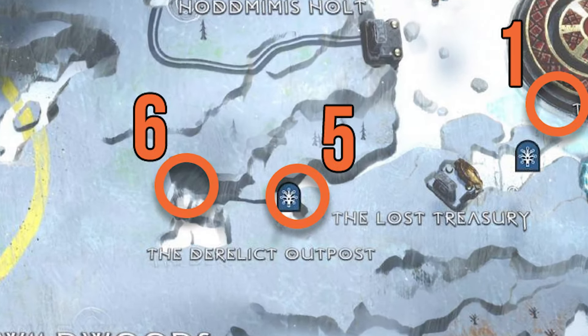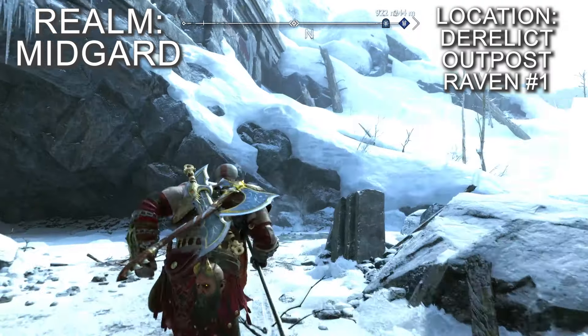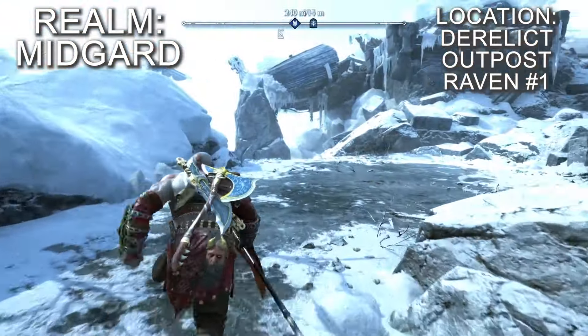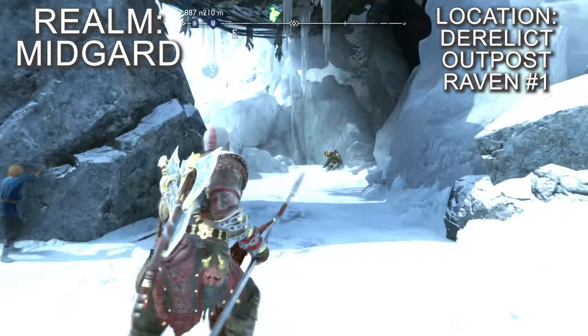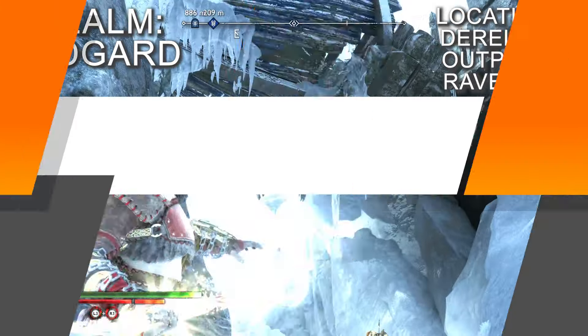The Derelict Outpost is an optional area to the southwest of the Lake of the Nine. The first of two ravens is actually just outside the area. Before climbing the chain to the smith shop at the entrance, look back at the path leading here where the damaged boat forms a makeshift ceiling on one side. The raven is nestled inside the boat looking down at a corpse.